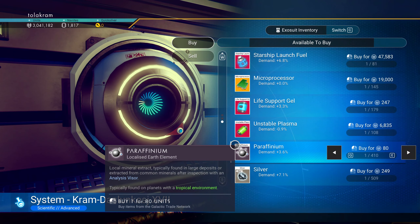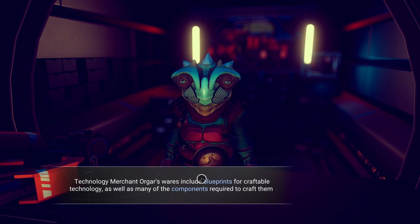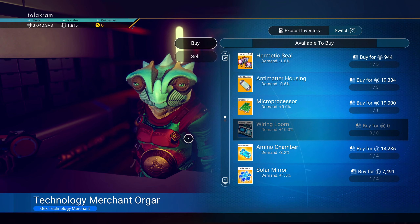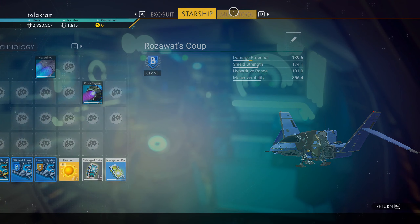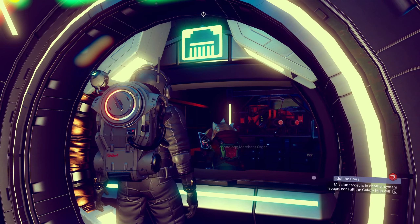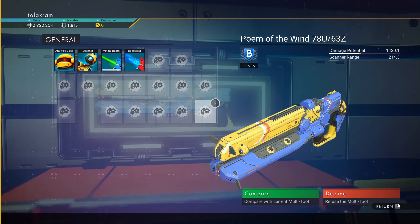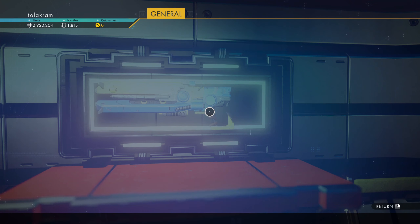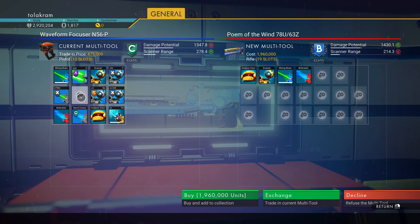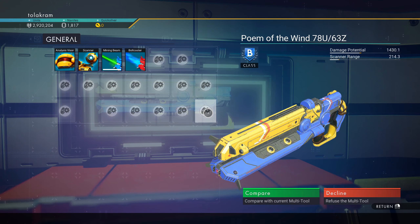Wiring looms - too bad you can't make them. You have to have at least one wiring loom, right? I'll purchase both - 120 grand, jeepers is all I can say. Economy scanner has been installed. There's a gun here - it's a B cabinet, only 1.9 million. I'm rocking my little upgraded multi-tool now with one spot free. I'm not ready to buy this yet - I'm going to look around a little more and see if I can find a better multi-tool before I commit to this one.